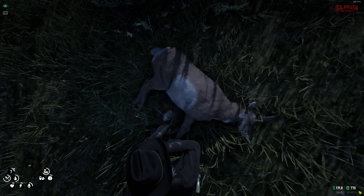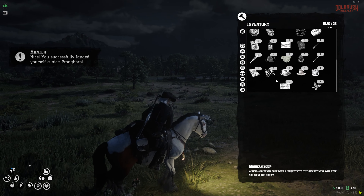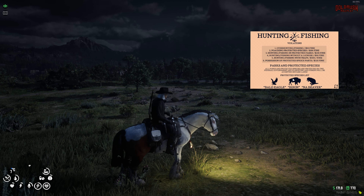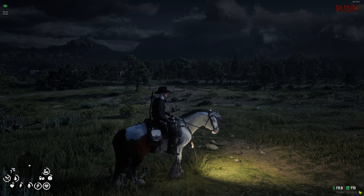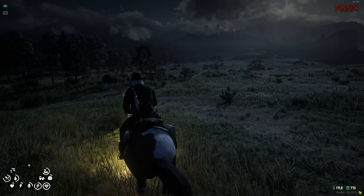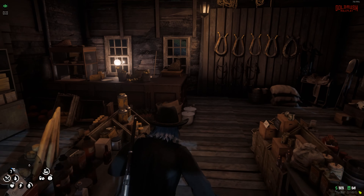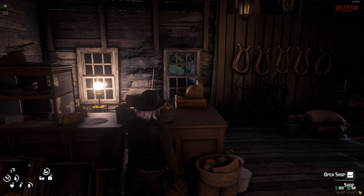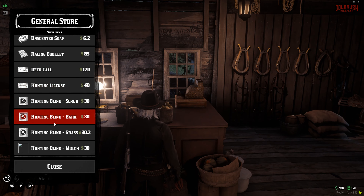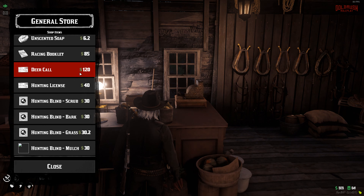Next, since I've shown you how to gain experience with the new hunting system, we're going to look over all of the new items added in this update. I've already shown you the hunting license and how it works — you can also see on the back a couple of protected species you're not allowed to hunt. Let's head back over to Limpenny to buy all the new items and look them over.